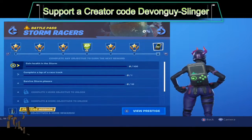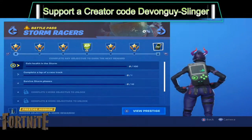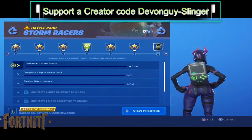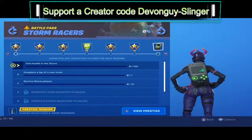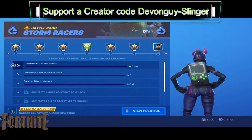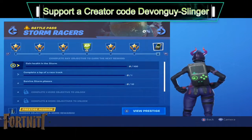For Storm Racers, you've got to gain health in the storm — basically just using medkits or bandages. You also need to complete a lap of a racetrack. We have one down by Junk Junction, one in the desert, and one in Paradise Farms. And you need to survive storm phases — if you can last a full game you can knock that out.